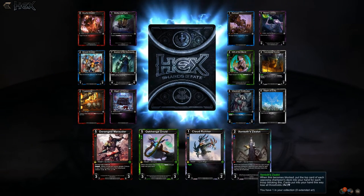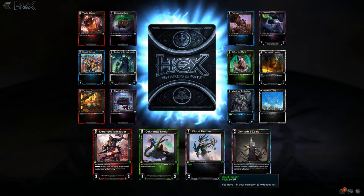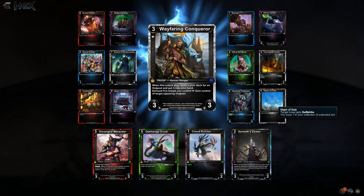Okay, first pack: Skittering Dark, Xenta's Zealot, Ocanch Druid, Cloud Runner — a one-cost 2/2 with flight in shards that are preferential for flying units. That's pretty cool.